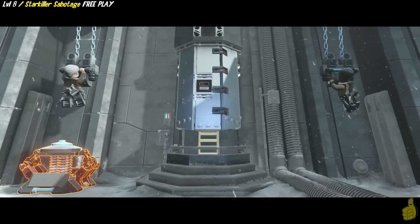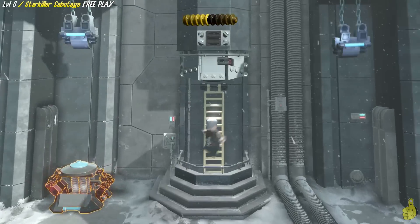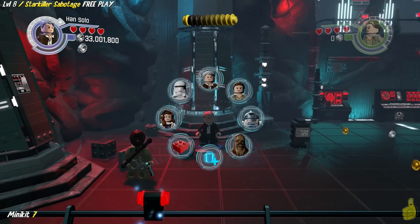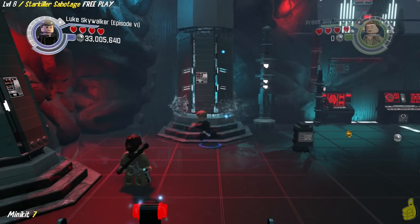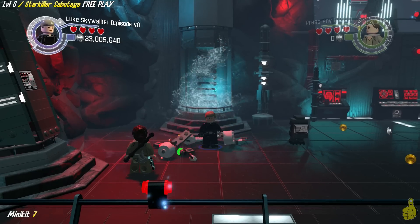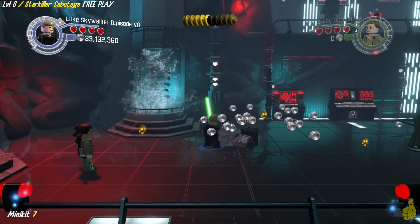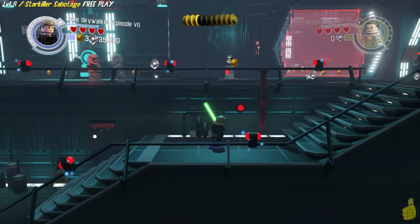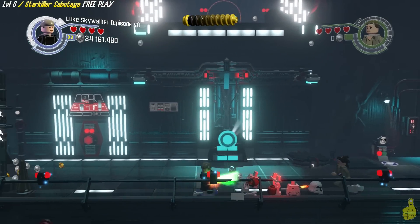We're well over the halfway point of collectibles and timeline. As soon as we get inside the base, we're actually going to switch to a character that has the force — in fact we're going to use Luke. A multi-build: we actually have to smash that, and our goal is to get up top and access a hat dispenser.